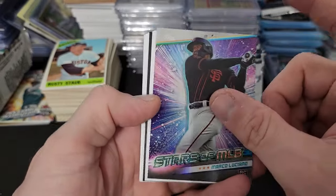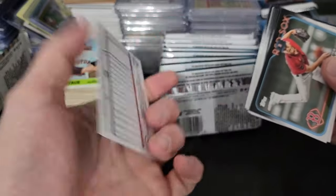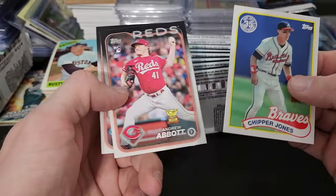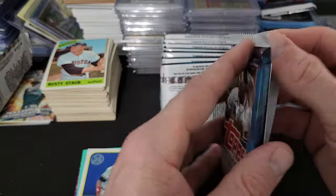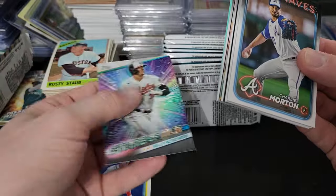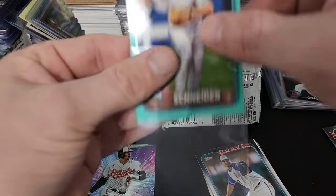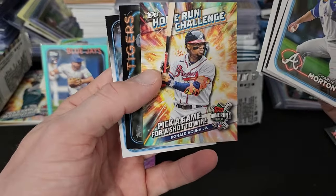Let's take a look. These are the Stars of the MLB — pretty cool. They actually look good; they were really dark last year. Oh, there's the aqua card — that's what the aqua ones look like. They are not numbered. There's Chipper Jones. It looks like we're getting one aqua colored card per pack. There's the Adley aqua — oh, that's a good one! Yeah, that's a good one.